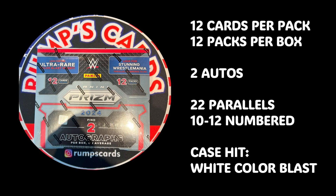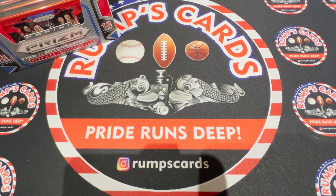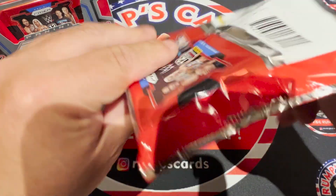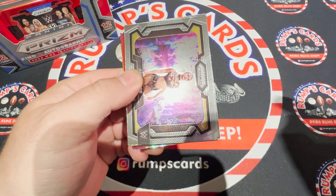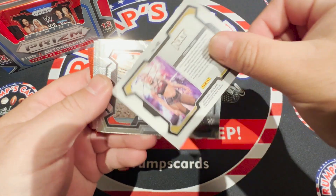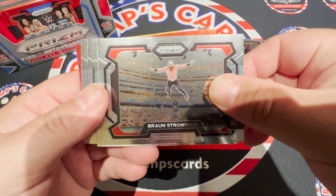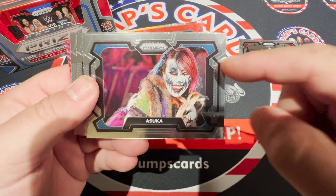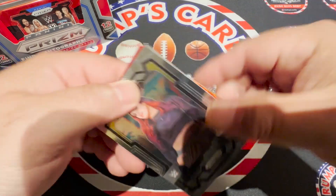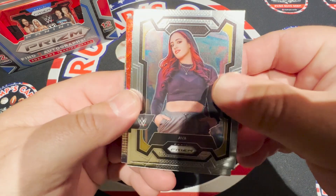Two autographs per box, 12 cards per pack, 12 packs per box. We are looking for the color blast insert in parallel form — golds are numbered to 10, blacks are numbered to 1. If you're looking for the black color blast, they are in Undercard, which should be coming out either this week or next week. The base set is 200 cards — half vertical, half horizontal — and there's my girl Asuka; I want that card so bad.